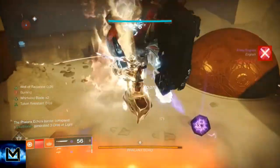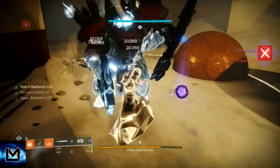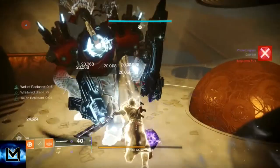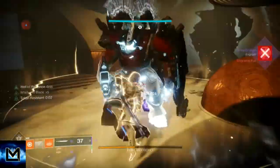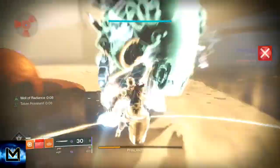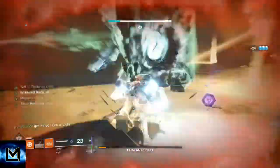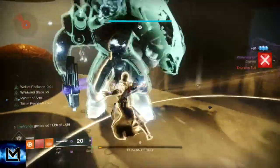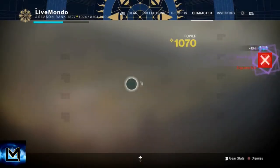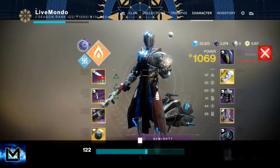Once you've slammed them all, put the Well down and start hammering away at the boss. The Well is kind of a cheese for this — for some reason the Taken can't block in the Well, so they can't block your shots. When the goblins come in, they can't defend. Normally he wouldn't be taking damage because he's being protected by his little minions, but it doesn't work when he's in the Well, and it's pretty much a guaranteed one phase.